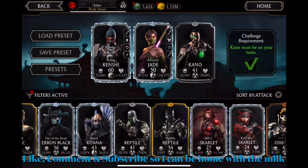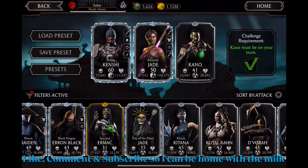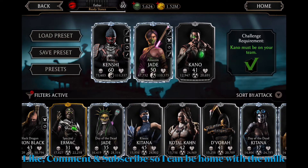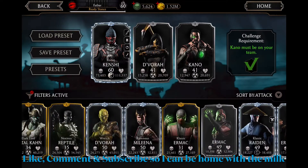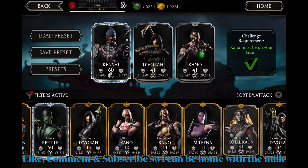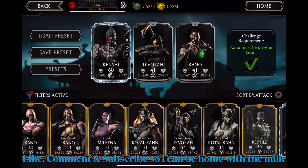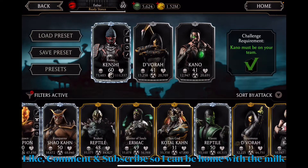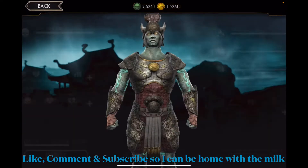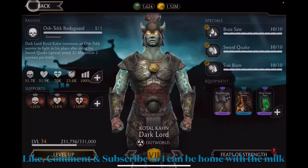I'm gonna use the original Kano first — he's level 41 — along with original Devorah, and then a character to attack with. I'll use Dark Lord Kotokan. I'll give him the equipment and start with these three.